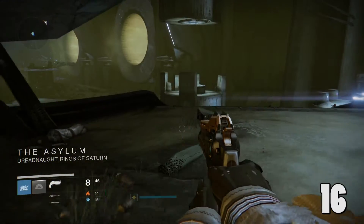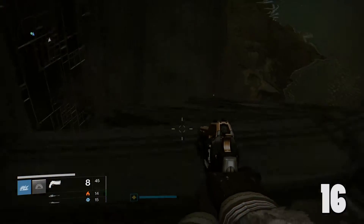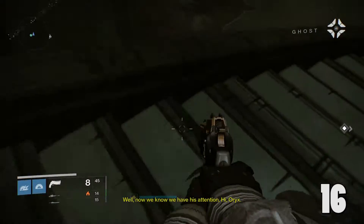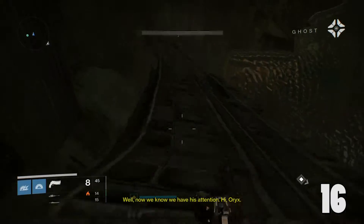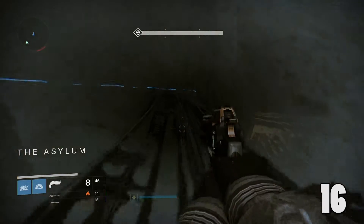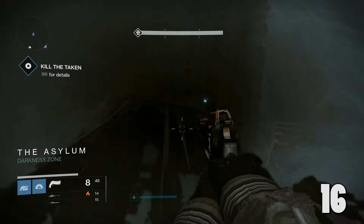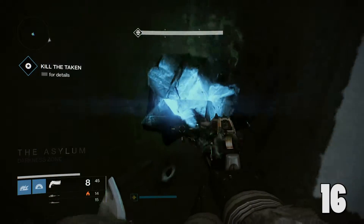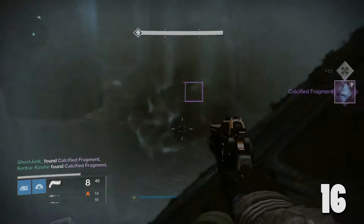Number 17: you want to do the mission Regicide. The first fragment in this mission is going to be on one of the supporting beams that keeps the stairs up. You're just going to want to walk all the way down, and the little faint blue light is your treasure that we've all been waiting for. And there it is. Beautiful.